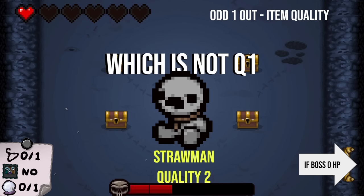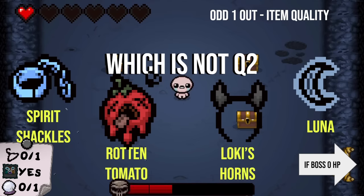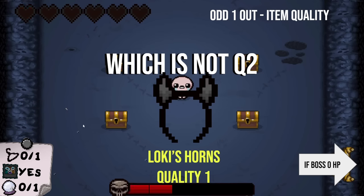You've got the Negative on speed though. Right now you do have the Negative proc — if you get this next question correct, Hush is gone. But if you get it wrong, you're dead. Next one: which of these is not a quality two? Spirit Shackles, Rotten Tomato, Loki's Horns, or Luna? I think Luna is super underrated — double secret rooms, tears up over the cap, soul hearts. I would say either Loki's Horns is lower than quality two, or Luna is higher. I'm going to go with Luna is higher. It's Loki's Horns. It was lower. Okay. I guess you're technically dead.